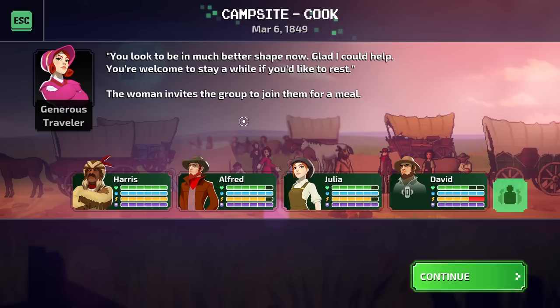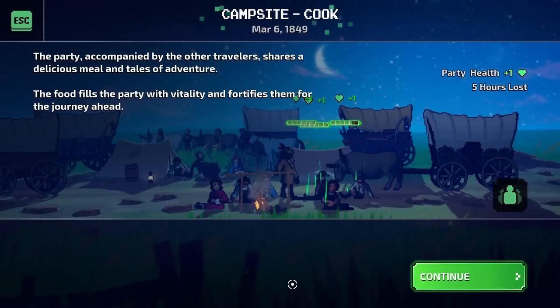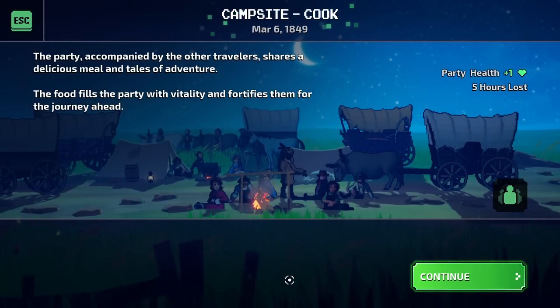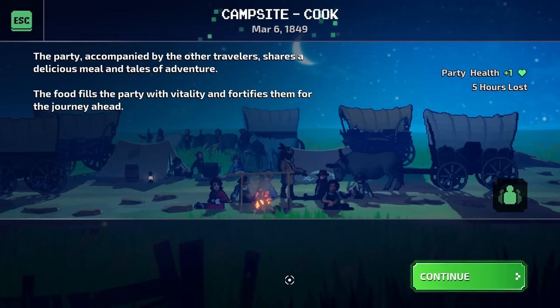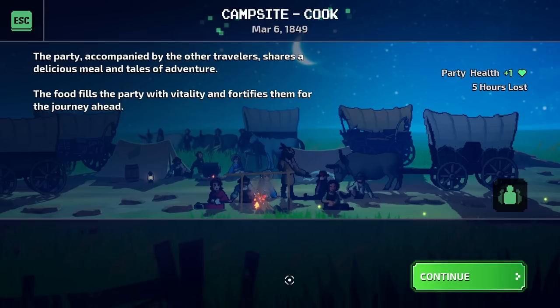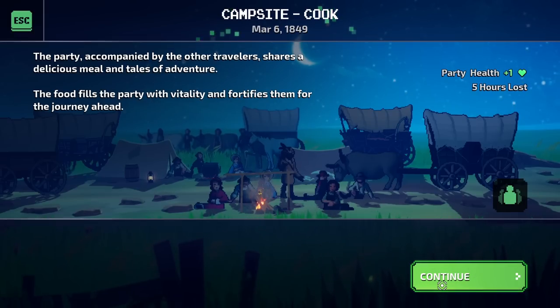You look to be in much better shape now. You're welcome to stay a while if you'd like to rest. The woman invites the group to join them for a meal, and the party shares a delicious meal and tales of adventure. The food fills the party with vitality and fortifies them for the journey ahead. Now, if we come across another cook site in the future, we can also choose to tell stories and tales — and by doing that we'll discover undiscovered skills of the other people in our party, finding out who's a crack shot and who's a very good carpenter.